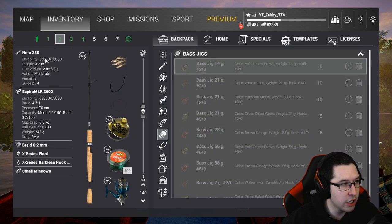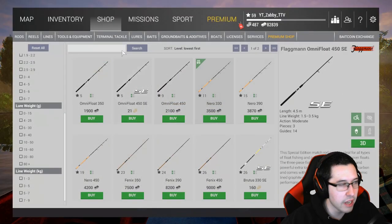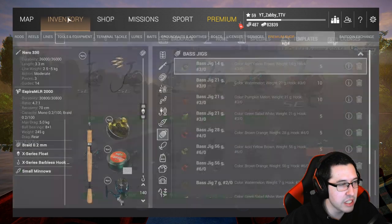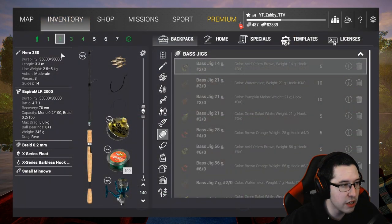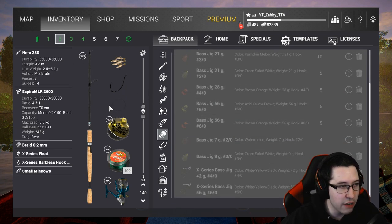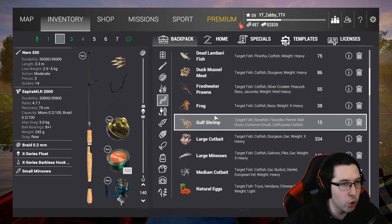For my float rod I'm going to be using the Nero 330 and the Aspira MLR 2000. This rod is level 11 and the reel is a little bit ahead, around level 18 or so. But whatever float rod you guys have should be okay here. I'm going to be mainly using this to catch catfish, maybe some gar if the line doesn't snap. This is more for low level players going here earlier on in the game. Whatever you have should work as long as you use something similar in terms of hook size or lure size.